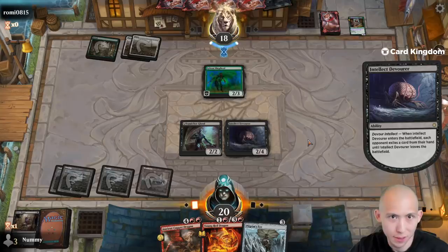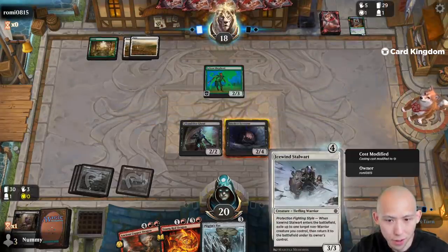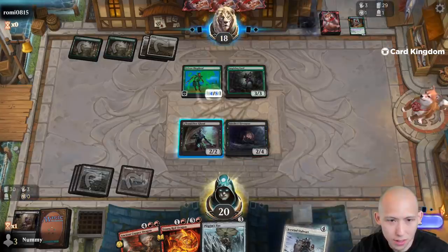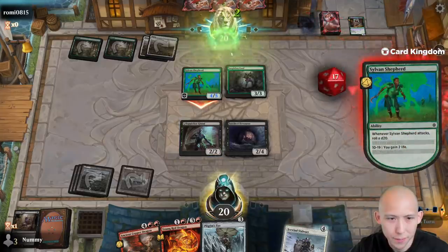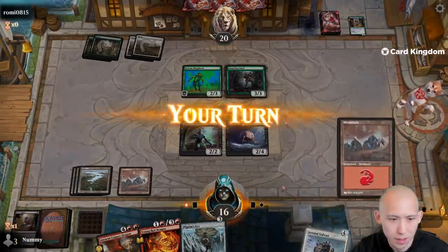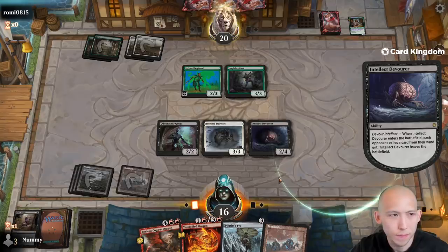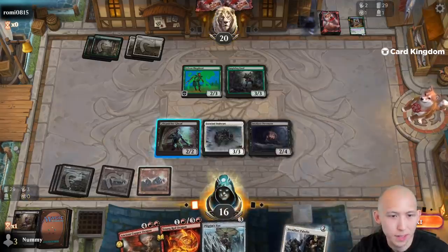Kind of sucks for them if it's just gonna randomly pull something. Okay, what did we get? That's very weird — they must have a way to — wow, that is super strange. So what they've just done is they've let me flicker my Intellect Devourer and re-trigger it. I'm not sure if they didn't see this combo or what, but this is very good for us. And now we ate a Steadfast Paladin — alright, we don't care about that.